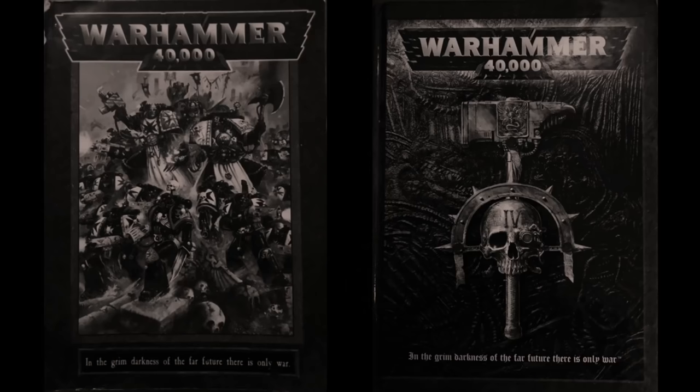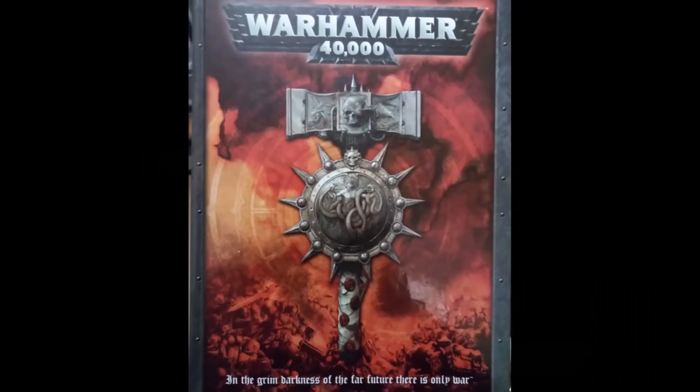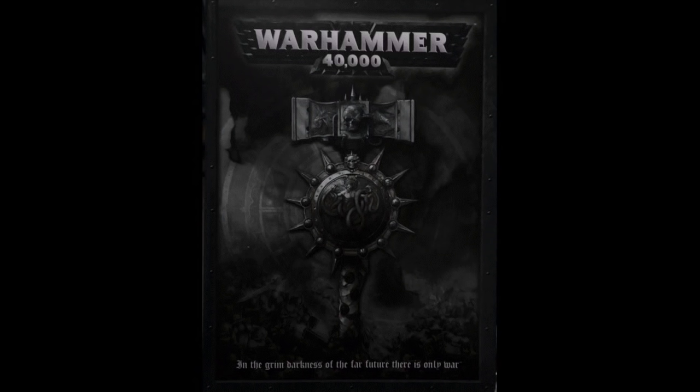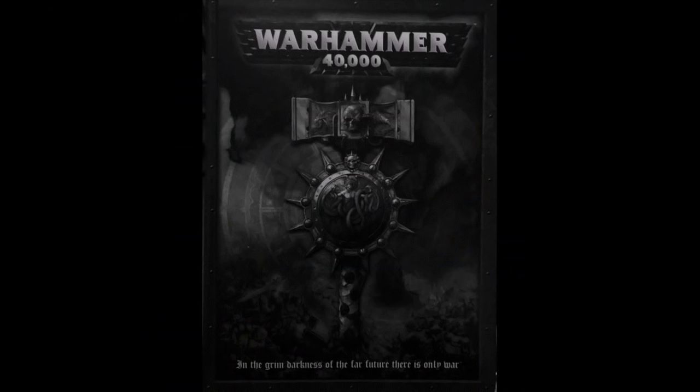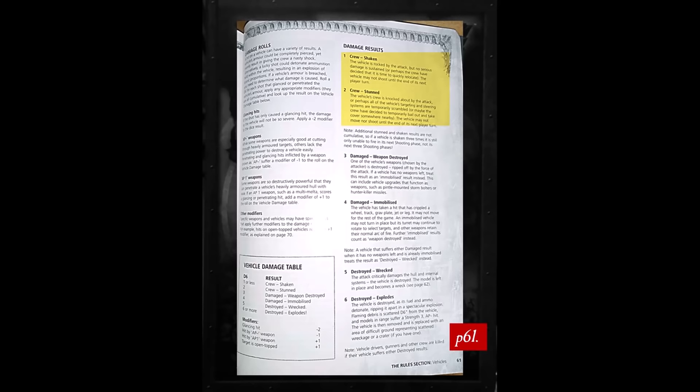A great change happened in 5th edition to the way vehicle damage was worked out. Gone were the glancing, penetration and ordnance damage tables, rolled into a singular vehicle damage table. Every type of hit rolled on this table with simple roll modifiers for glancing hits and ordnance weapons instead. While the phrasing of the extra armour wargear option remained the same in the codices, the situations in which it paid off were greatly diminished — essentially only reducing rolls of 2 on the vehicle damage table to 1, an event which could just as likely occur as a result of rolling a 2 and applying the minus 1 glancing modifier.